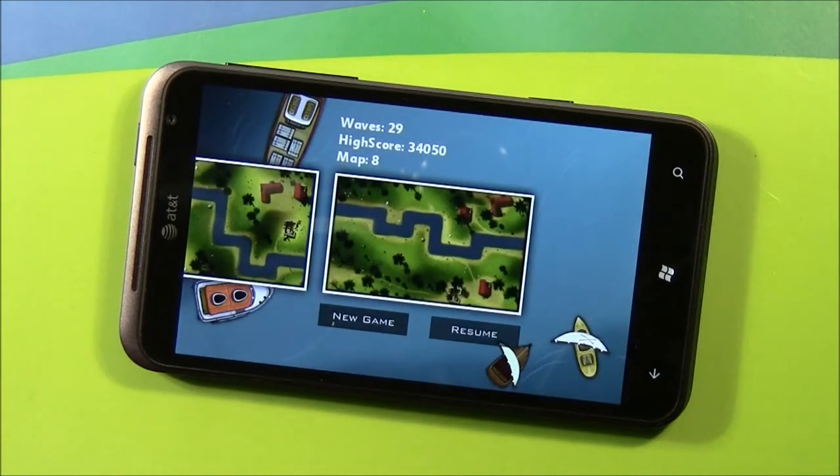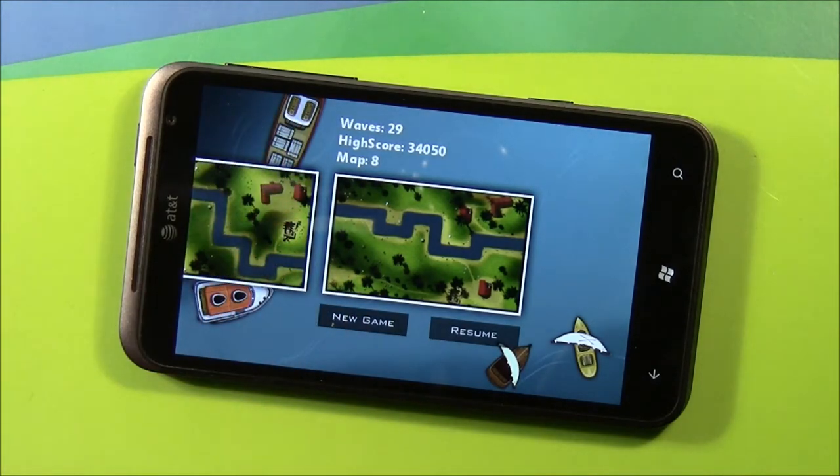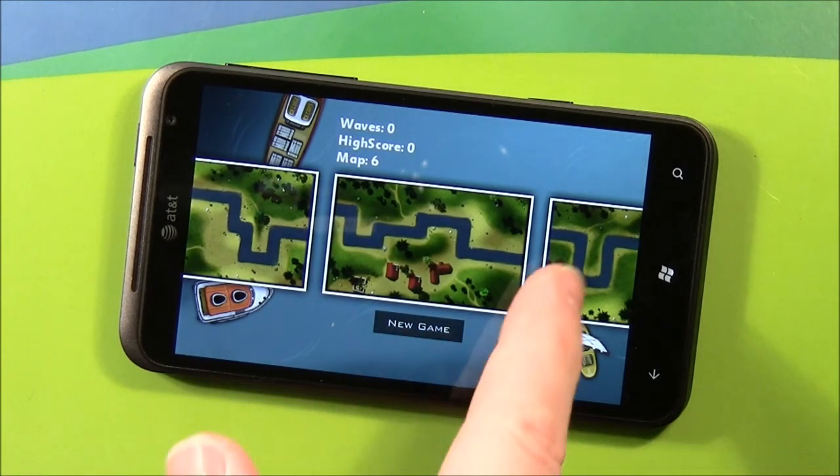To start a game, there are eight different maps available for you to defend. If you've already got a game in progress and leave, you can always go back and resume it. You'll see a little resume button below the map, and your stats on where you stand within that game. If you want to try another map, just hit New Game.